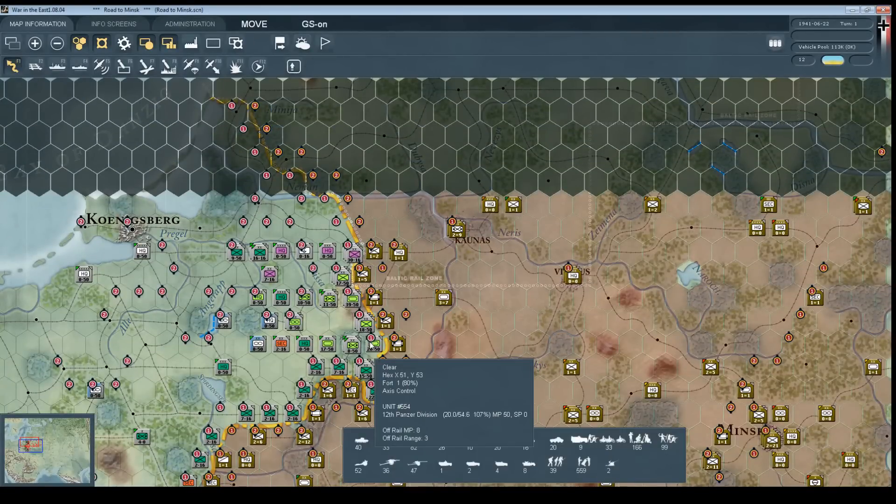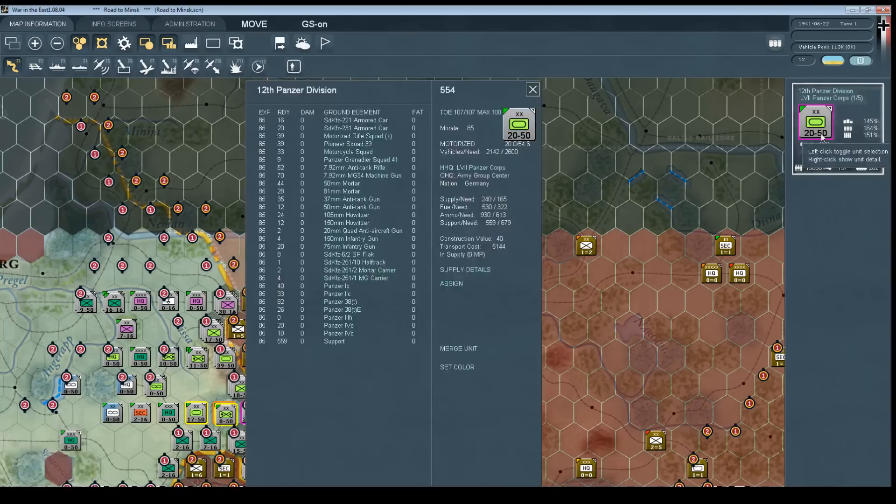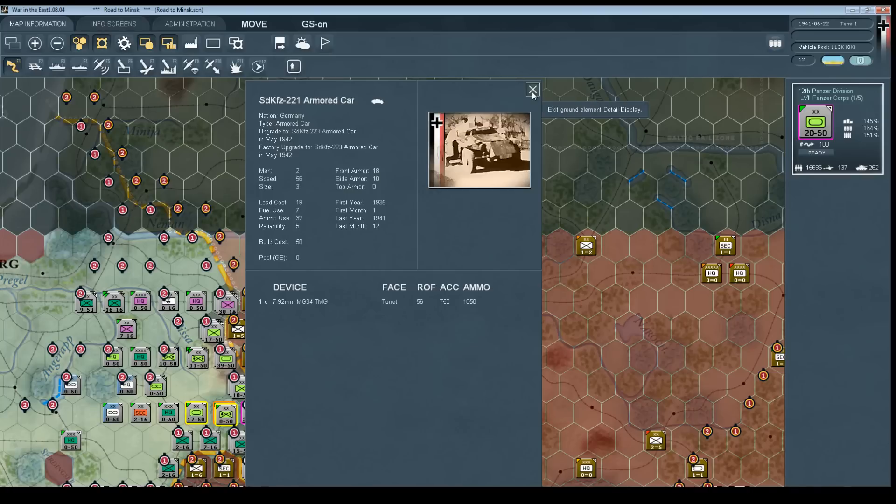Now with these overlays on, I'm going to start taking a look at the units themselves. You can see we've got the traditional wargame counters here, and they have two values on them. The first is an approximate strength of the unit, and the next is the remaining movement. But there's a lot more to it than that. If you take a look further into each unit, the game actually models the exact table of organization and equipment. For example, it's got the SdKfz 221 armored car — 16 of those are ready, none are damaged, and their experience is averaging 85 out of 100.